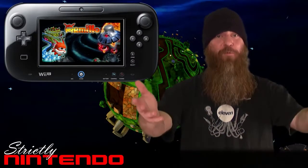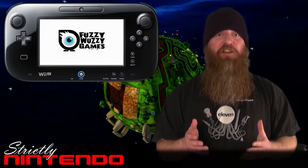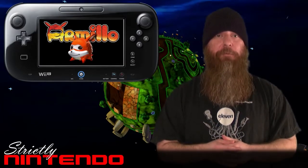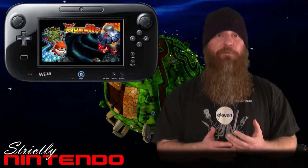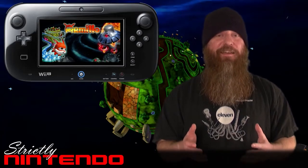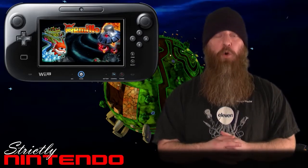Welcome to a brand new episode of Strictly Nintendo, where we're going to check out Armillo, an indie game brought to the eShop by Fuzzy Wuzzy Games, in which you assume the role of Armillo, a space armadillo, who upon arriving home from intergalactic vacation, discovers his home planet is being overrun by an evil group of alien robots called the Darkbots. Armillo sets out to stop the Darkbots and save his home planet, a journey which takes him to multiple planets across five solar systems, and there might just be something more at stake here.